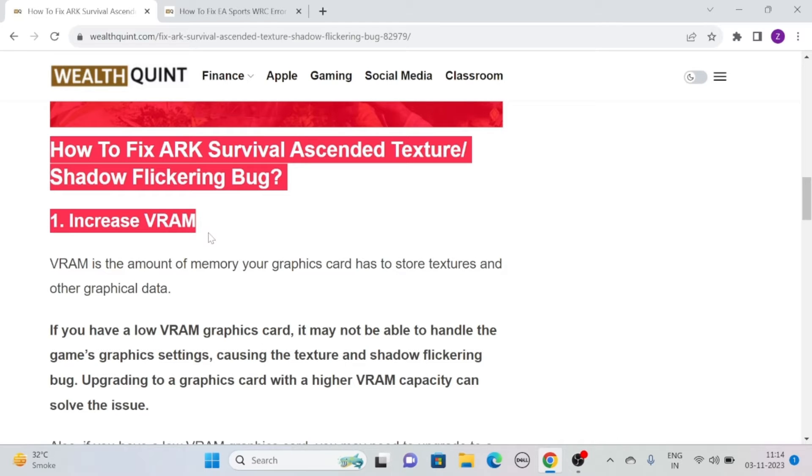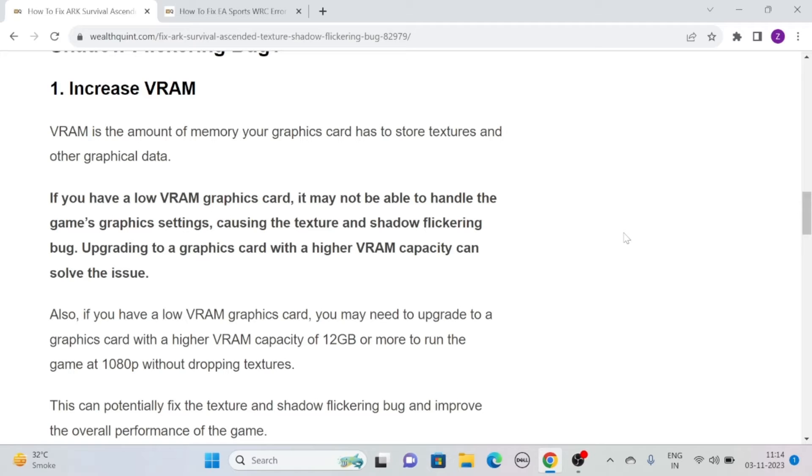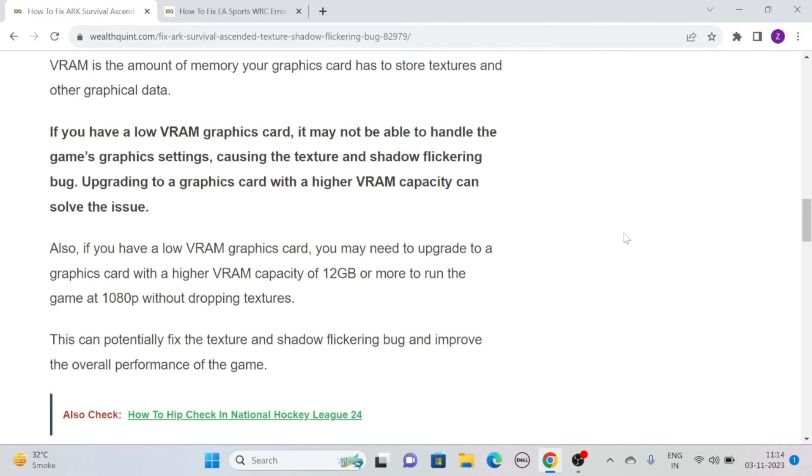Solution 1: Increase VRAM. VRAM is the amount of memory your graphics card has to store textures and other graphical data. If you have a low VRAM graphics card, it may not be able to handle the game's graphics settings, causing the texture and shadow flickering bug. Upgrading to a graphics card with a higher VRAM capacity — 12GB or more — can solve the issue and allow you to run the game at 1080p without dropping textures, potentially fixing the flickering bug and improving overall performance.